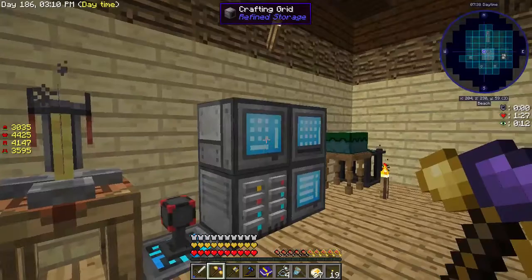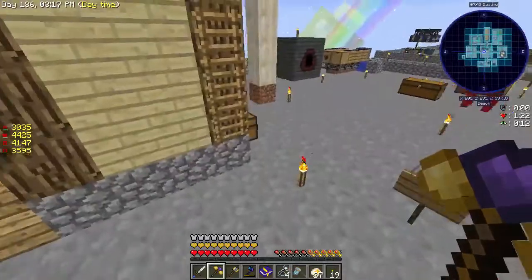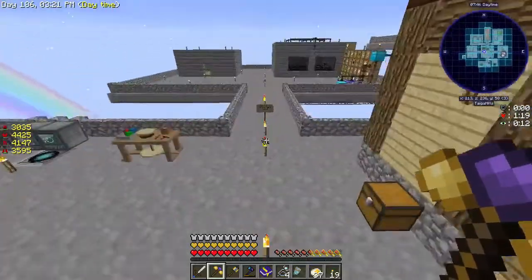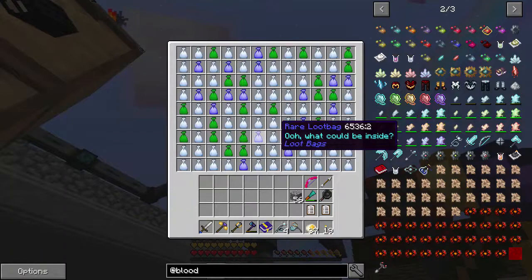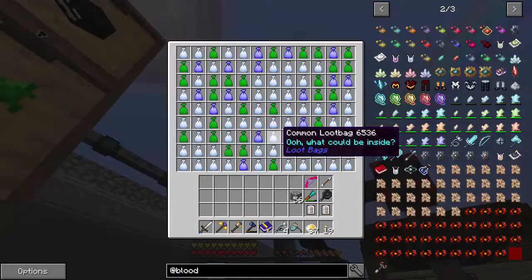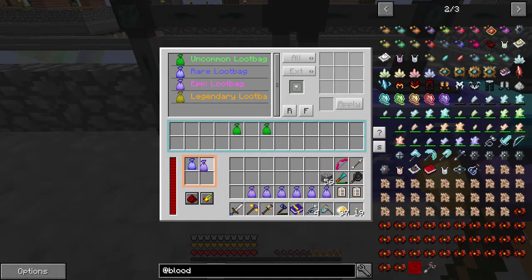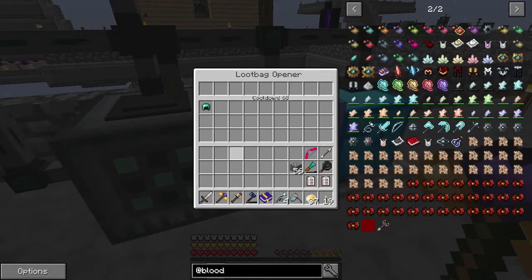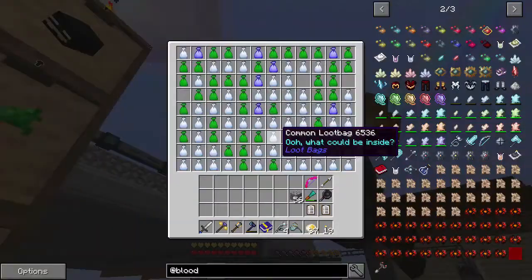We're getting a good number of dimlets. Once we get into draconic evolution we can do more work with dimlets, but before that we need more draconium. I need to clean up all these chests. We are getting a lot of loot bags - I've been opening them all rather than letting them cycle. Let's clean these out real quick.